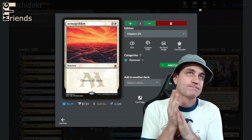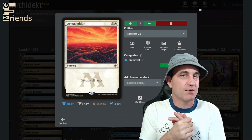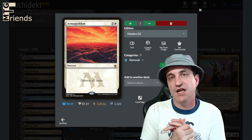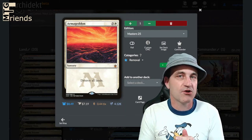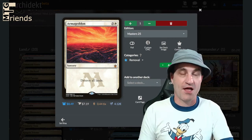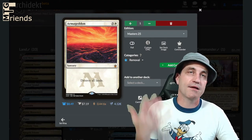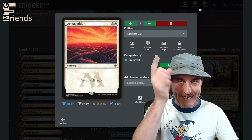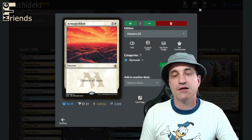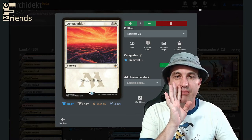Moving into removal. Armageddon — destroy all lands. We have enough ramp and shenanigans that destroying all lands probably isn't going to hurt us as much as it's going to hurt everybody else. If you're looking to not make friends, this is the card for that. If you're in a play group where this is going to be hilarious and people are going to laugh it off, by all means put this in. If people are going to get really mad, maybe not — but play it anyway because it's flipping hilarious.